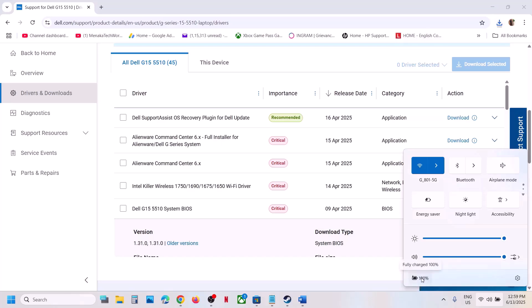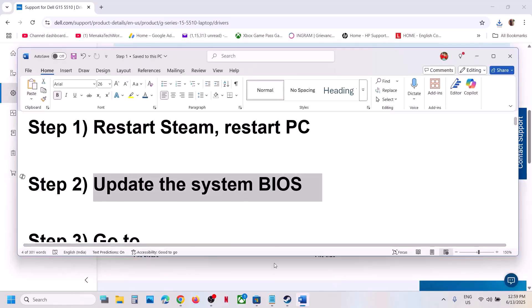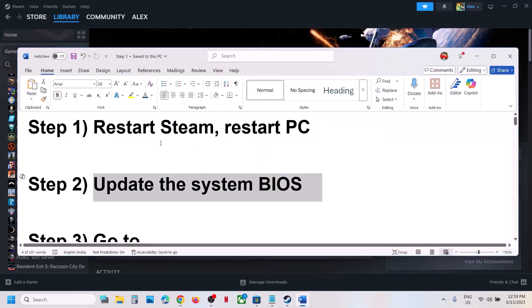Once you find the latest BIOS, download it, run the file, and install it. For laptops, make sure the battery is more than 10% and the AC adapter is connected when you update the system BIOS. During the BIOS update your system will restart — do not unplug the power cable. After the BIOS update, log in and launch the game. This has worked for many players.